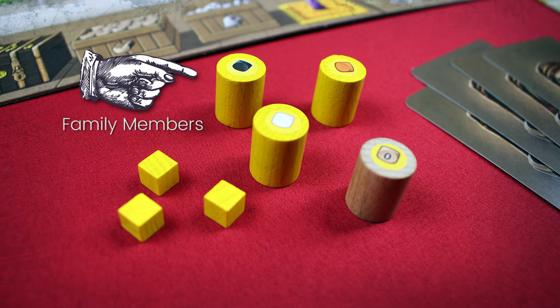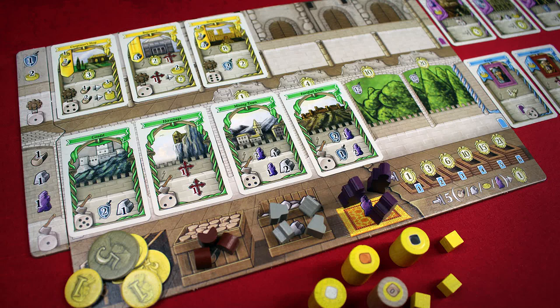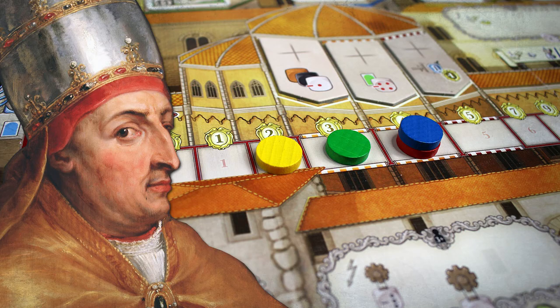In Lorenzo El Magnifico, the players take the roles of the heads of noble families in Florence during the Renaissance. To gain victory over your rivals, you'll have to earn victory points by taking territories, building structures, recruiting notable characters, undertaking high-profile ventures, and ultimately showing your support to the Vatican when the Pope shows up for his visit.